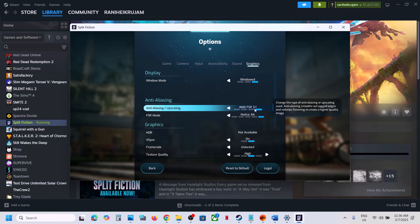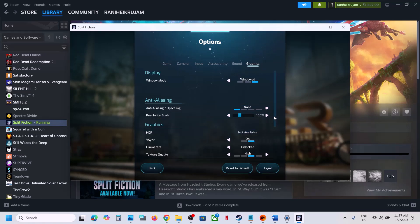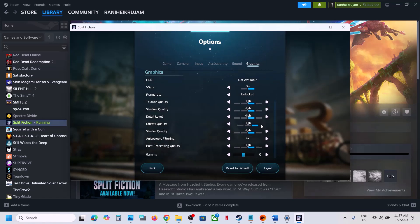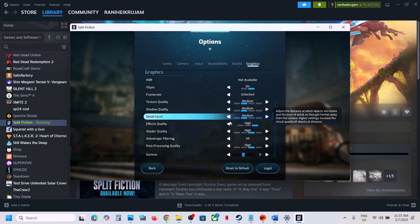In the upscaling settings, you can see AMD FSR or temporal options — you can select one or turn upscaling off. Also disable HDR and check. For quality settings, if they are set to Ultra, try High, Medium, or Low. Set all quality options to Medium and check the performance.